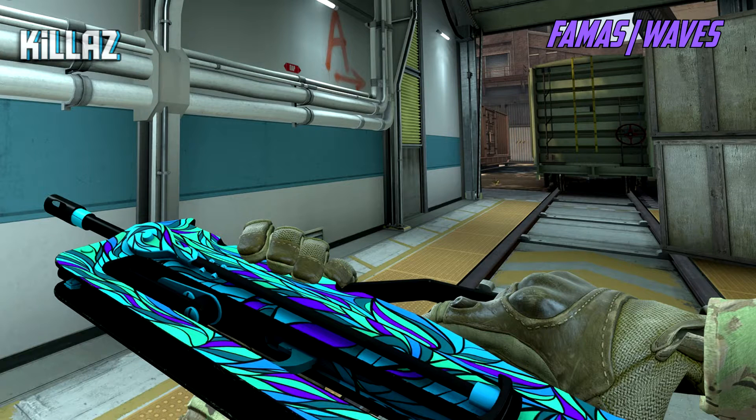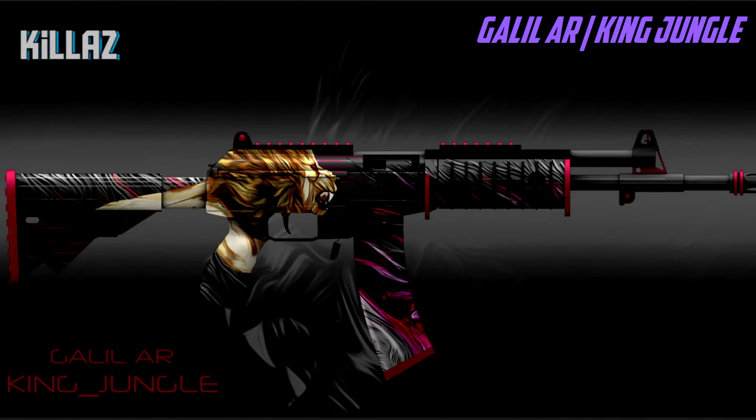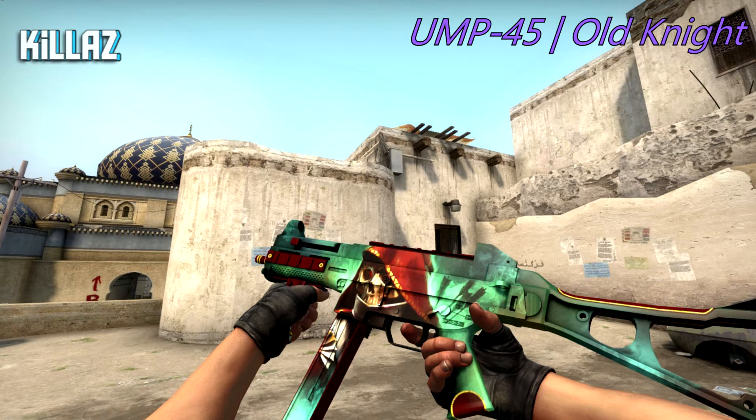For our third purple we have the Galil AR King Jungle — this looks fantastic. The design is super amazing, I love the lines on it, and the red and gray combo is just perfect — a great clean skin. For our last purple I chose the UMP-45 Gold Knight. It has its own unique look; I like the skull, the Robin Hood kind of effect, and the gold edges. I think this would be one of the best UMPs put in the game.